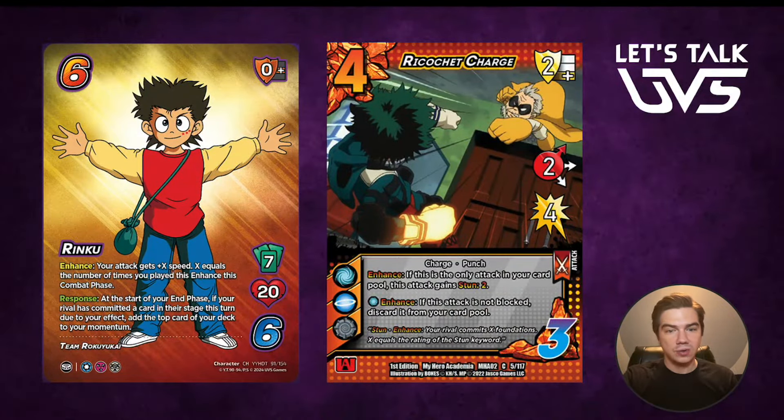Next up, Ricochet Charge — two high four. If this is the only attack in your card pool, gain stun two to help out with his response. And we get this Air Enhanced: if this attack is not blocked, discard it from the card pool. Remember, we want our rival blocking our early attacks because we want to hit them over the top at the end with a massive finishing attack. And this is saying if you don't block this, Rinku just gets to discard it from his card pool and keep adding more speed.